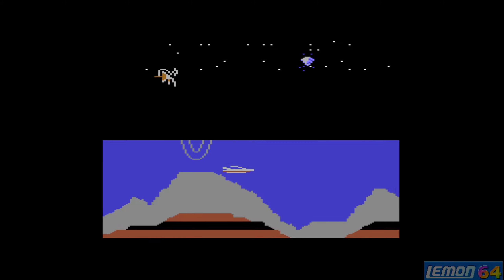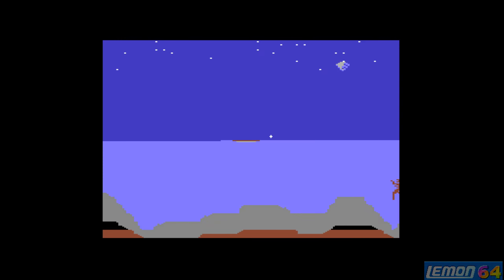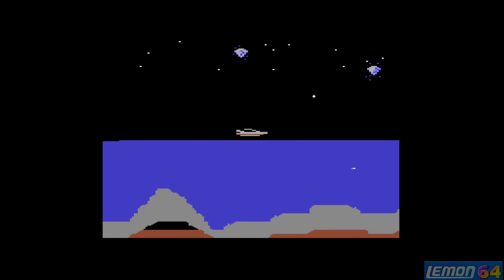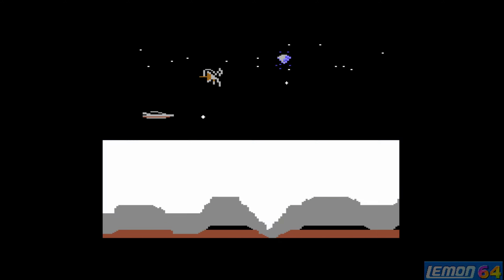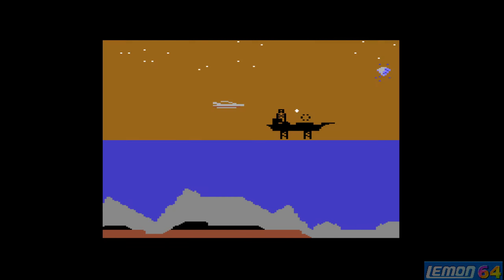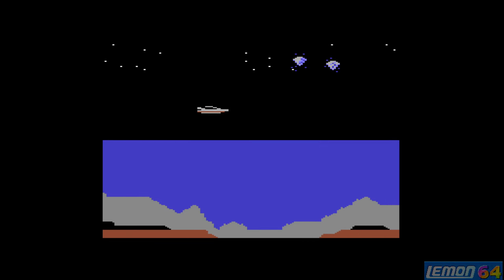We'll also find oil rigs that we'll have to avoid, and the aim of this level is to land on the oil rig at the very end. Unfortunately you can't see the oil rig unless you blow up the diamonds to highlight the sky, and because it is black on a black background you might not always see it in time to land on top of it. Having found the rig, it's not always possible to land directly on top of it and get along to the next level.